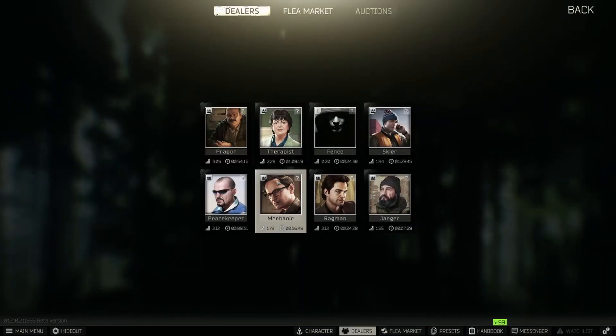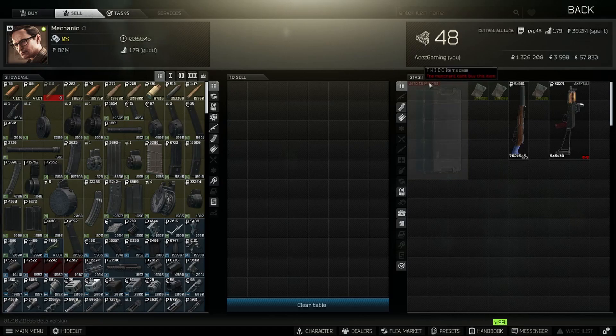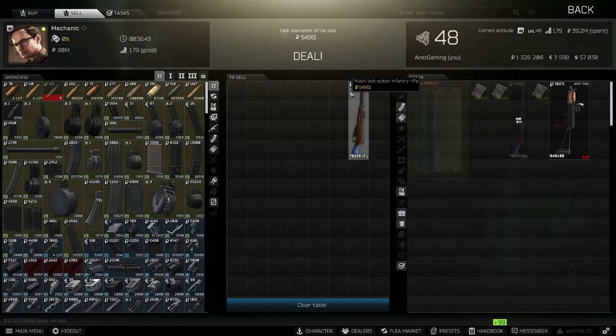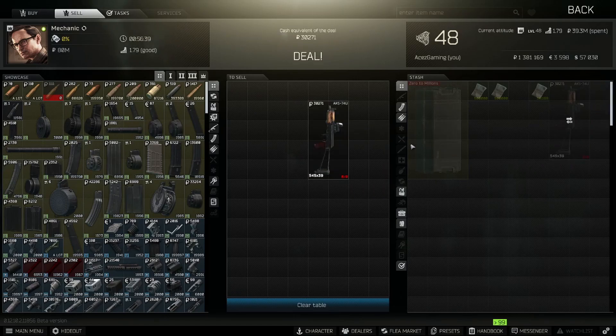Sell those. The Mosin I bought for around 20-something k - it's worth 54,000 rubles. That AK we just purchased for 13-15k - another 15k profit there.